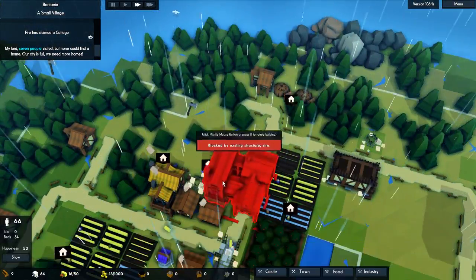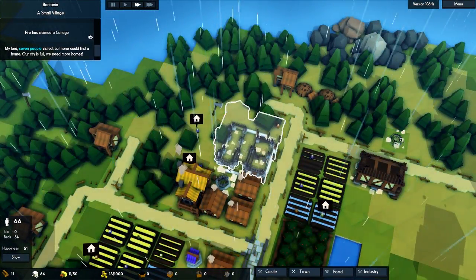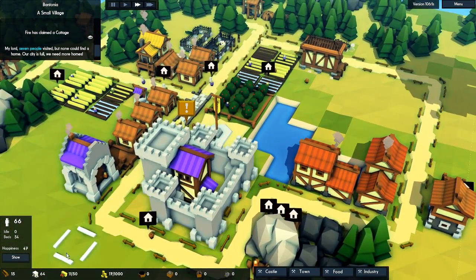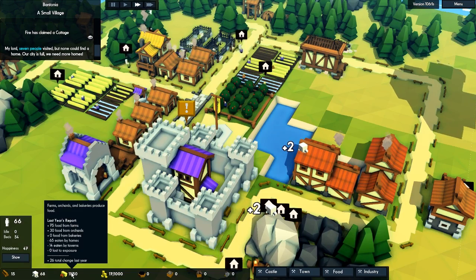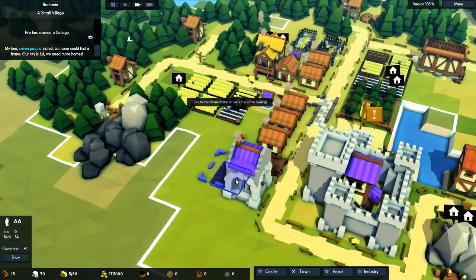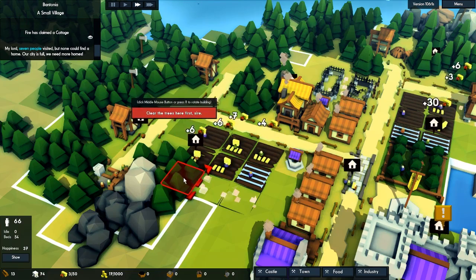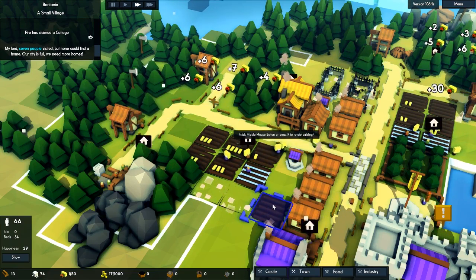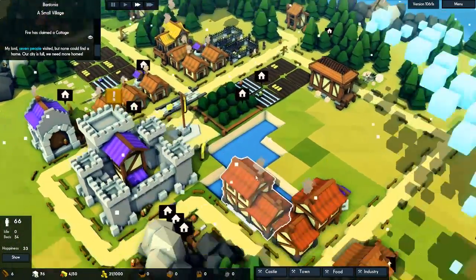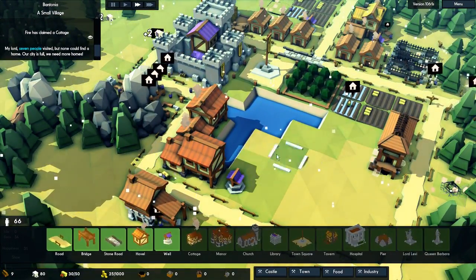Let's get a manor — yes, to make them happier. They had a cottage but now they're getting a manor, so that should make them feel good. The food — we maybe wanna increase the food output soon. Do maybe a few more farms before we do windmills. Here and then later on we'll remove that one, put a windmill and put another farm here — should be good. I think that should be good enough for the farming side, gonna do another house later on here.